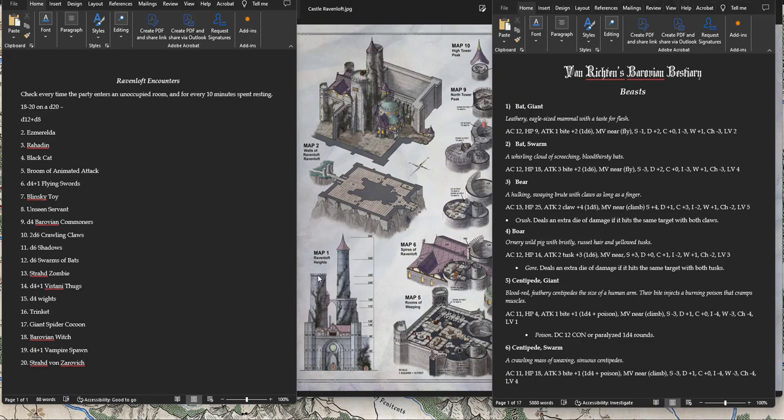Let me go through the Ravenloft encounters — this is just the random encounter table. The way that Ravenloft random encounters work: every time you enter an unoccupied room or spend 10 minutes resting, you roll a d20, and on an 18 through 20 you have a random encounter. For the random encounter, you roll a d12 plus a d8, so it's a bell curve. You're very unlikely to get 2 or 20, very likely to get around 10, 11, or 12.